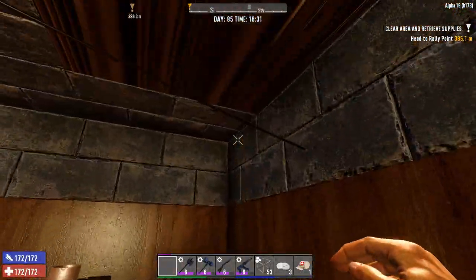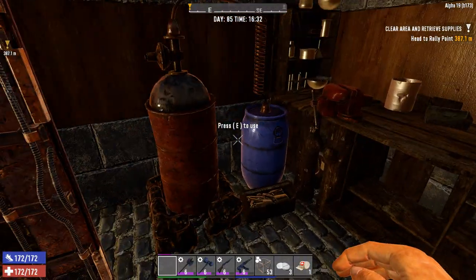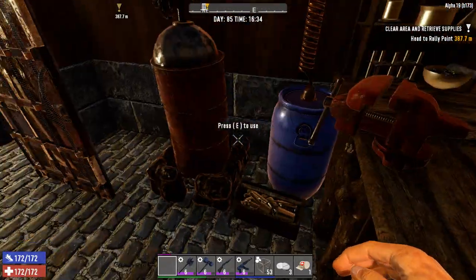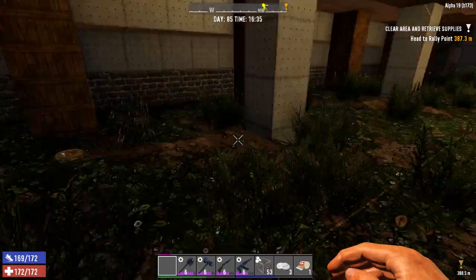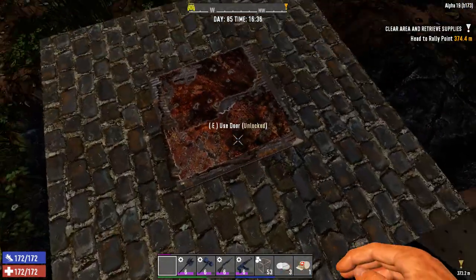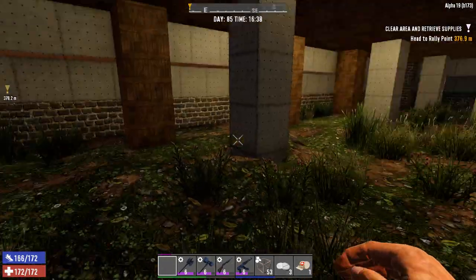We have at the back another room here, which was originally the electrical room, but due to preparation for horde night, we doubled up and have a second workbench and chemistry station. A little pathway here leads us to the basement, if we can call it that. We try not to be here so as not to attract any zombies. And a little access here to the mine and the tunnel that permits us to go to the Horde base underground.